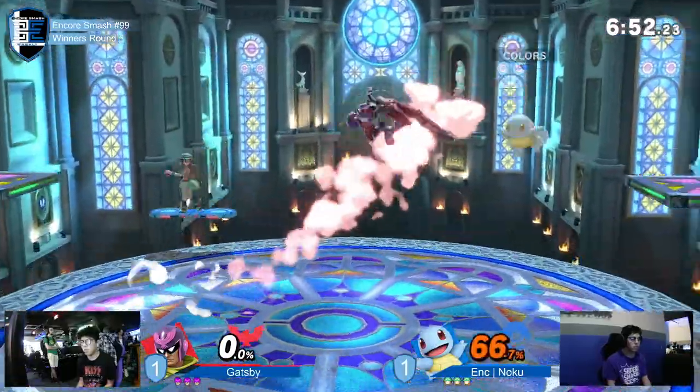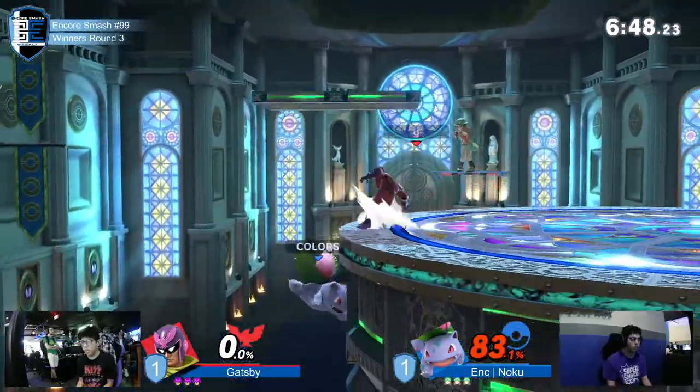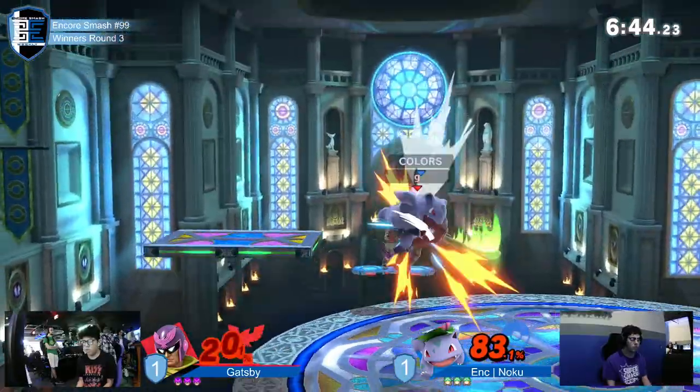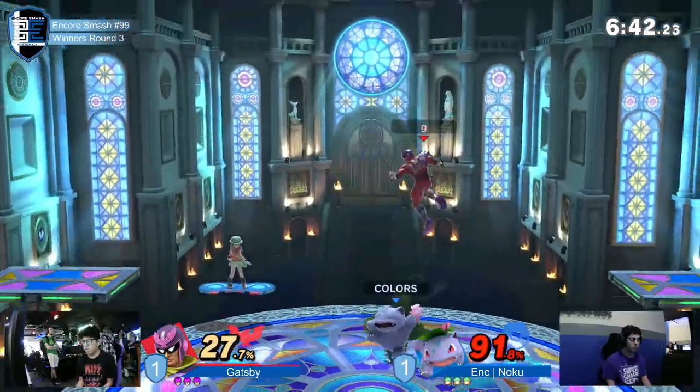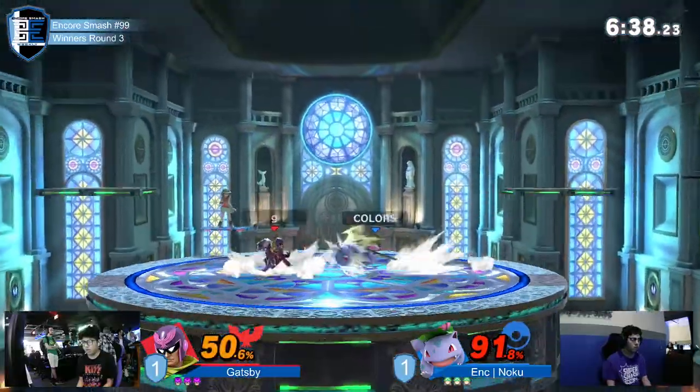Good start for Gatsby. Oh, he gets a turnaround grab too. You know, when Noku switches to Ivysaur in that situation, it is good for that frame one invincibility. But now he is Ivysaur, still kind of caught in this combo. Finally manages to get an opening for himself.